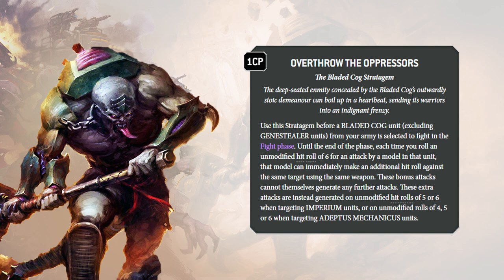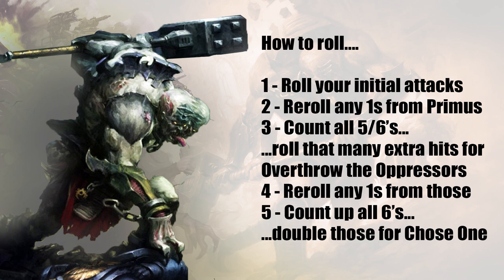Against any other Xenos or Chaos army it's only sixes. Now it's important to understand how it works because the wording matters — this combines with the Abominant's Chosen One ability but you have to roll in the right order. Overthrow the Oppressors gives you the chance to roll for more hits when it triggers; they don't automatically hit. The Chosen One gives you automatic double hits on an unmodified six only. So: roll your initial attacks, reroll any ones with the Primus nearby, count all fives and sixes and roll those as extra attacks for Overthrow the Oppressors, reroll any ones again, then count your final tally of sixes and double that number for the Chosen One. Those are automatic hits — you cannot generate further attacks after this point, but it gets ridiculous very quickly.